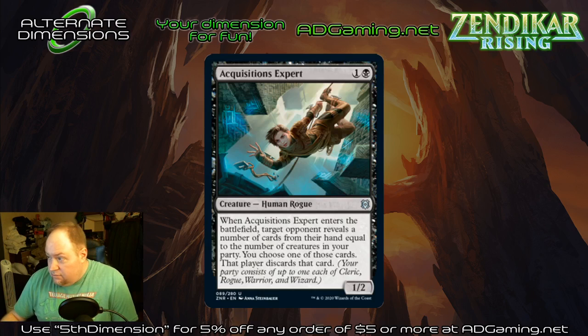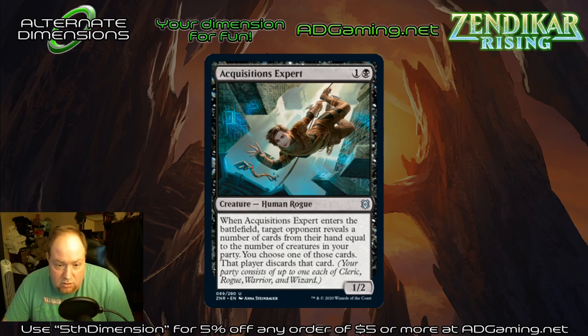That is all of the black cards. I want to thank you guys for joining me tonight. My name's Brad, I'm the owner of Alternate Dimensions in Tullahoma. I've owned this store for about a year and a half — it was previously known as Geeks MTG. You can find that address on the TCG Player page. We also have a website, AEDGaming.net. Use the promo code 'Fifth Dimension' for five percent off of five dollars or more. We sell Magic: The Gathering, Pokemon, Yu-Gi-Oh, board games, a couple different RPG lines, as well as accessories. If you're ever in Tullahoma, come on by and look us up. We are your dimension for fun, and I'll see you in the next one.